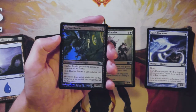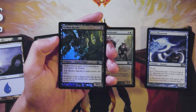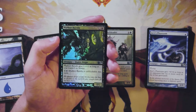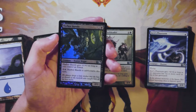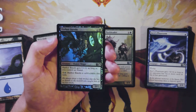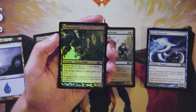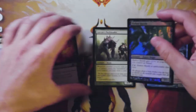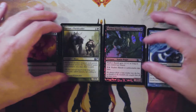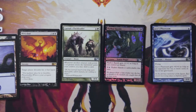Harbor Bandit is a two-two for two and a black, and it gets plus one plus one as long as you control an island. You can also pay one and a blue and it gets unblockable until end of turn. That's pretty good actually — it encourages you to be in blue-black, which is a pretty solid archetype. Maybe something like mill along with the Phantasm is pretty good. I don't know if it's better than the Pack Leader — I could see an argument either way, but I would lean towards the Pack Leader. Feel free to let me know in the comments if you disagree.